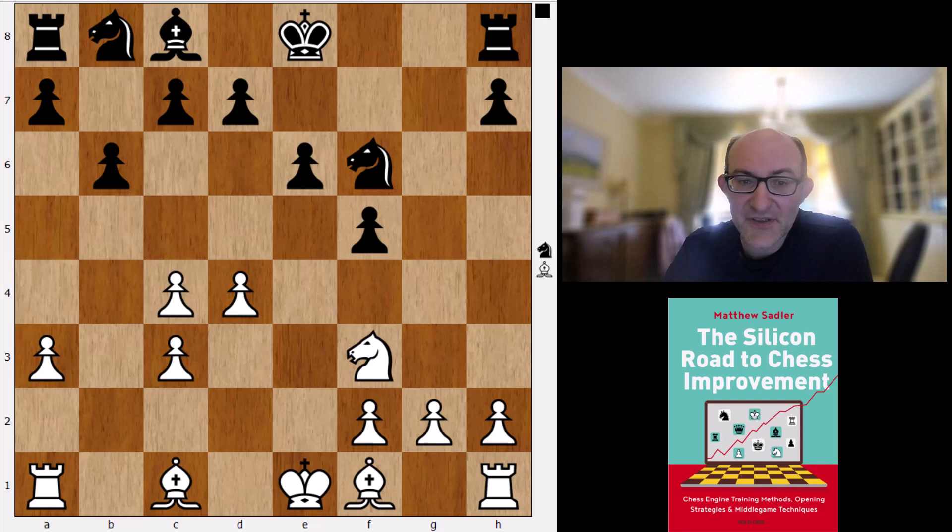I love the Sämisch and it is very effective at faster time controls against slightly less prepared humans, but against engines all the training games I've ever played have been total disasters. I explained this in Silicon Road to Chess Improvement — I just never managed to create any counterplay and always wondered where all those chances I thought I had in my analysis were. Basically the engines aren't keen on the Nimzo-Indian and they just don't want to play it.